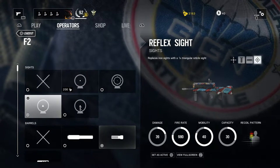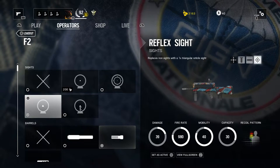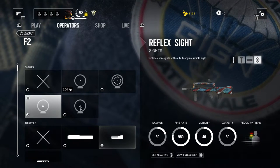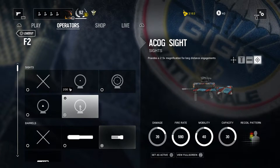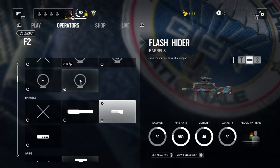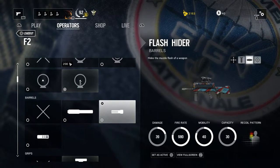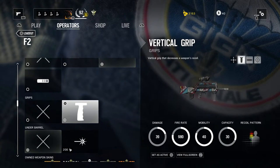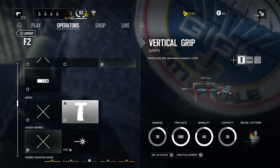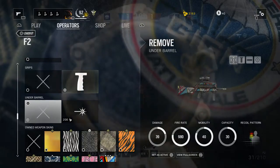For attachments, I switch between the reflex or the ACOG sight depending on how I feel using the F2 — sometimes the reflex if I'm being aggressive, or the ACOG if I want to be passive and have extra accuracy at medium to long range. For barrel attachments I use the flash hider as usual, and both barrel attachments slightly reduce the recoil. A vertical grip is also a must to control the recoil, especially when using the ACOG. No laser sight, as it just gives your position away.